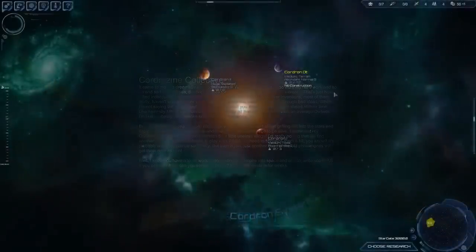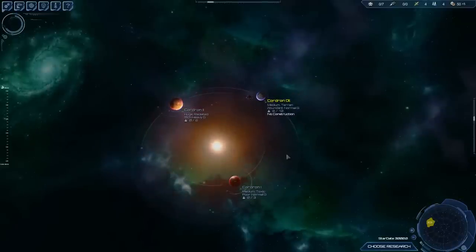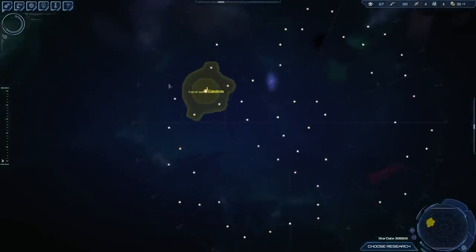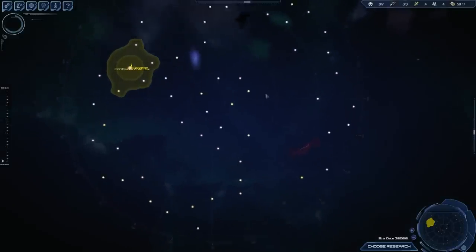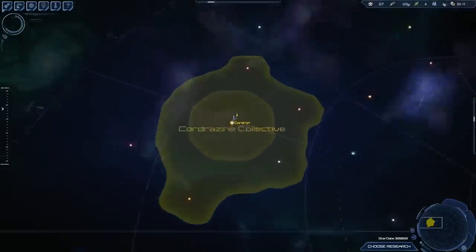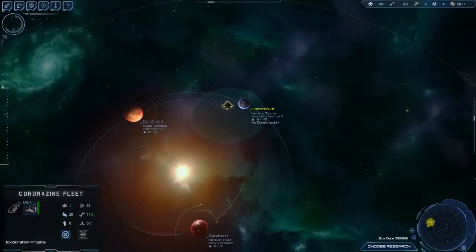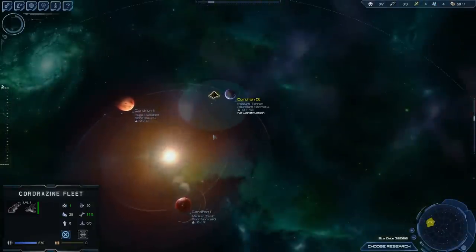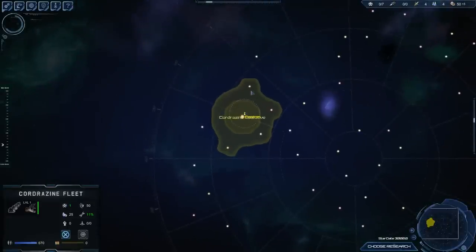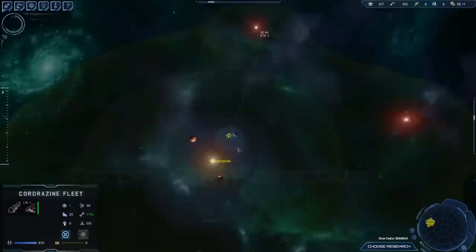Let's take a look at what we have. We are starting off in a decent system — we have three habitable planets, so that's very good. We are around here in the galaxy. The layout is almost always the same, however the systems and planets will be very different. We have an exploration frigate and a colony ship as usual, and I will need to go find a decent planet — preferably another Terran planet. I'll be exploring these five systems, starting with this one. I'll keep my colony ship over here.